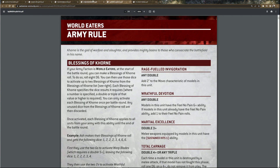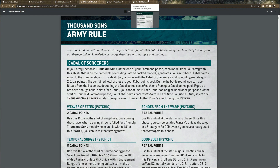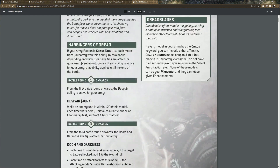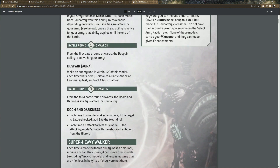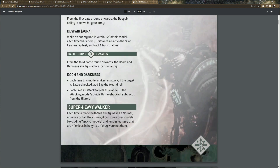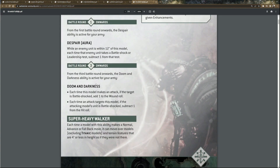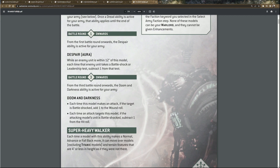What do you want to do first? Let's just go through the Knights — they're the easiest. Knights get an aura of battle shock: minus one from battle round one onwards, then battle round three onwards it stacks. So at turn one everyone within 12 inches battle shocks at minus one, and at turn three when battle shocked you also add one to wound and minus one to hit. It relies on battle shocking, so it'll be great against some armies and bad against others.